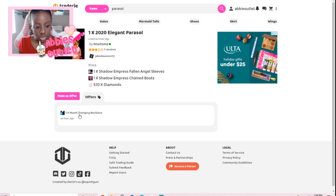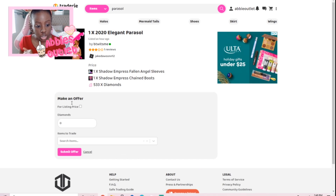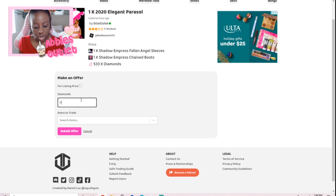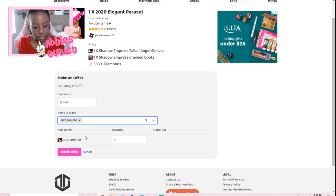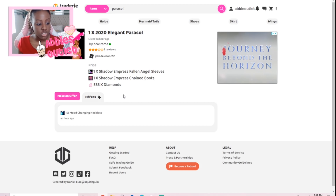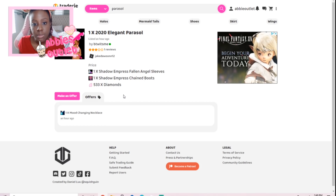You can click 'make an offer' right next to the listing and either submit at the listing price or make your own custom offer — like offering a thousand diamonds or whatever you want to trade. As long as it's a fair trade, the seller can accept it, and then you trade in-game. It's really quick and easy. Importantly, no real-life money is exchanged whatsoever — it's all in-game items for in-game items.